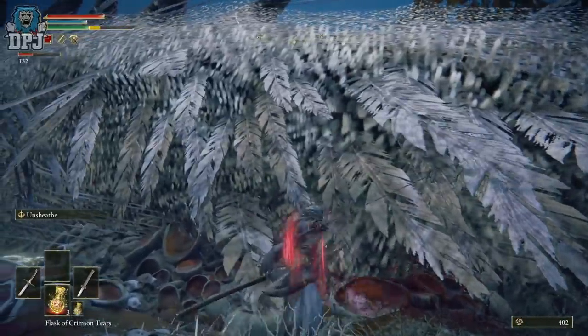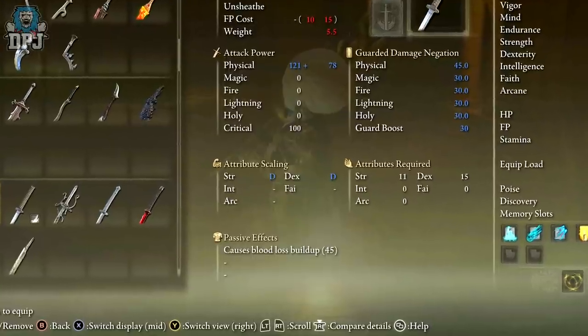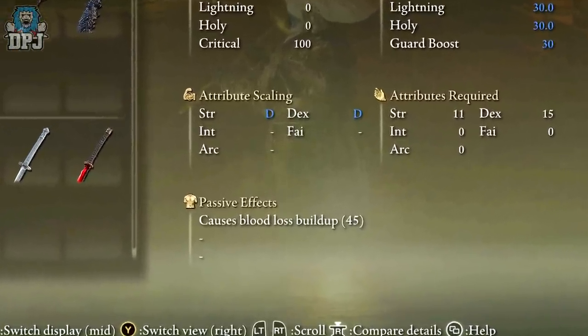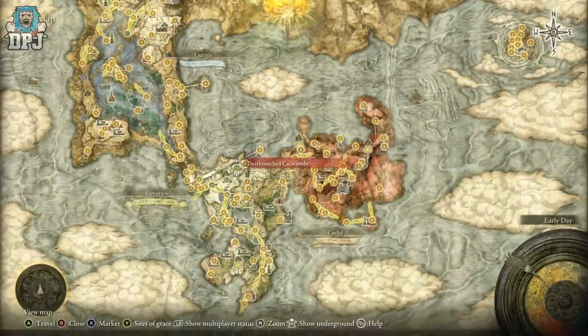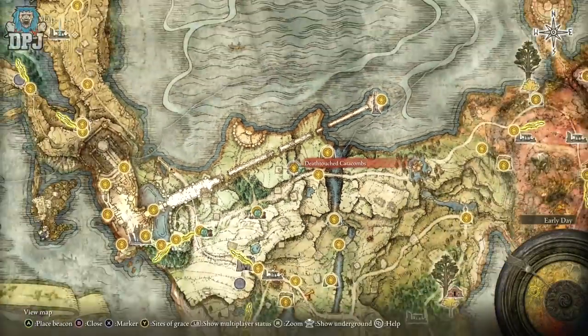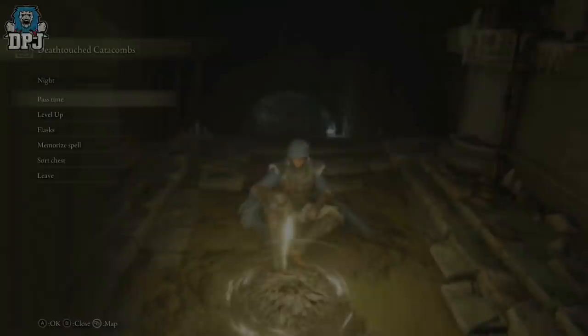With a weapon — for basically the newer and medium level players — get a weapon with blood loss buildup on it. There's a great katana you can get out of the cave right here on the map. The cave is called the Deathtouch Catacombs. Just follow the quick route I take into this cave, run in, grab it, and run back out. It is that simple.